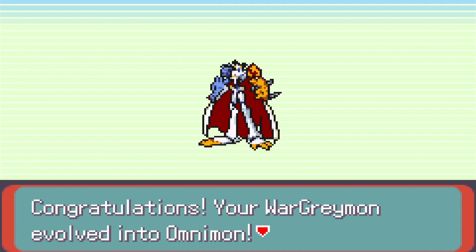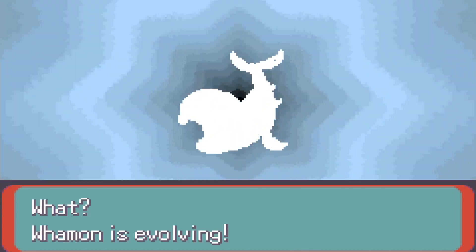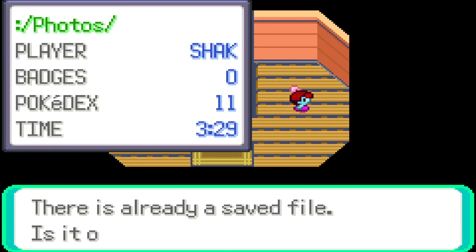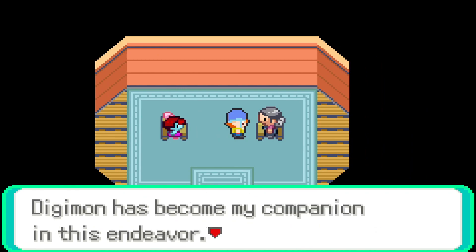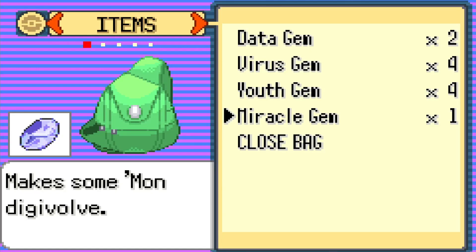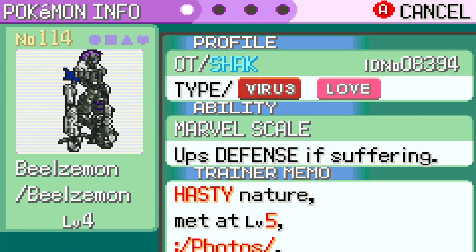Forgive me but I'm gonna be so strong. I also have Plesiomon on the team by using a lot of Data gems. You can actually evolve Omegamon even further by using another Miracle Gem, which got him into Omegamon Merciful Mode — this form is insanely good. I also got a free Tokomon, and with some of the remaining gems I was able to get him into Beelzemon — one of the Demon Lords. I love my team, it's crazy.